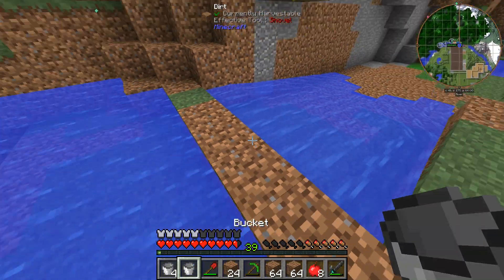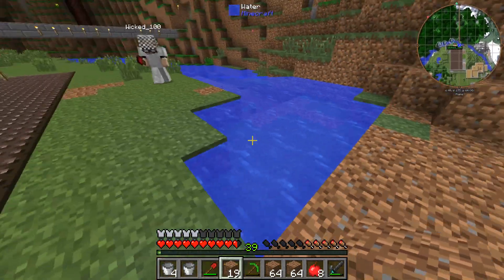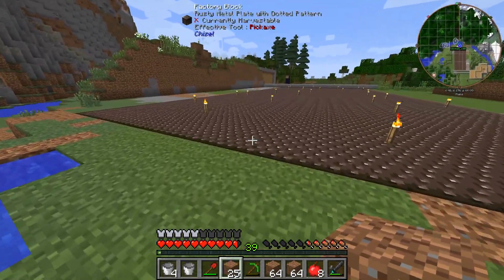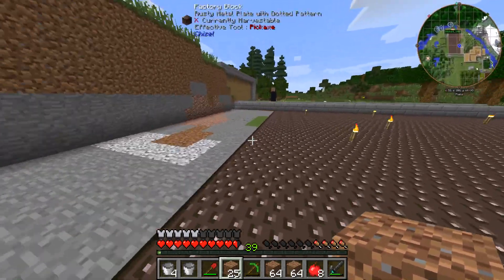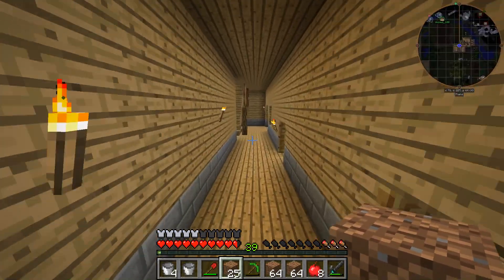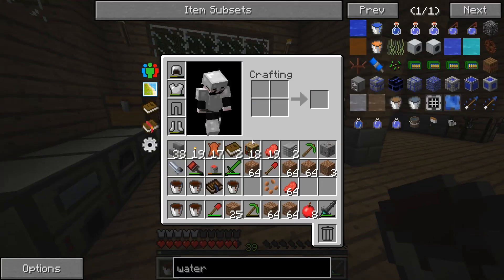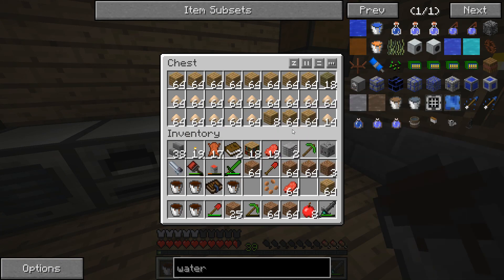This seems nice, right? So we're gonna make the water wheel house thing here - it's just gonna be a basic house, I'm not gonna worry too much about it. How many blocks do we need - do you know the exact amount? We have to go into the engineering stuff now. I'm gonna use the NEI, it'll be quicker - water wheel.